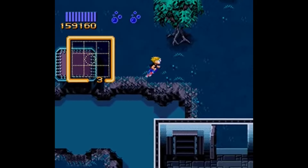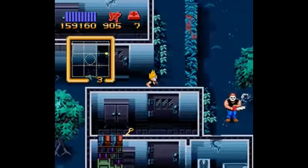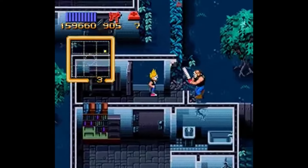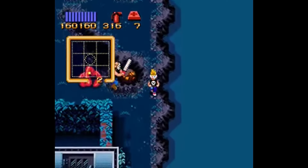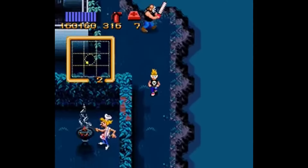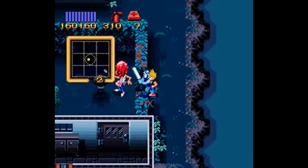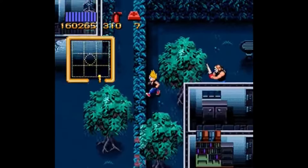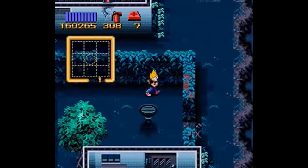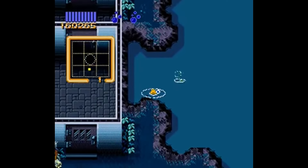The whole idea of Zombies Ate My Neighbors is that you need to save your neighbors from Dr. Tong while going through tons of levels inspired by various horror films. If you save enough neighbors, you can get bonuses. Single-handedly the most important trilogy of things you can do is: a) conserve your ammo, b) grab an energy drink, and c) choose a friend you can tolerate for a few hours, because you can't save in this game — you'll have to beat it in one sitting. If you use a password, for some weird reason you lose all of your power-ups. Thanks, Konami.